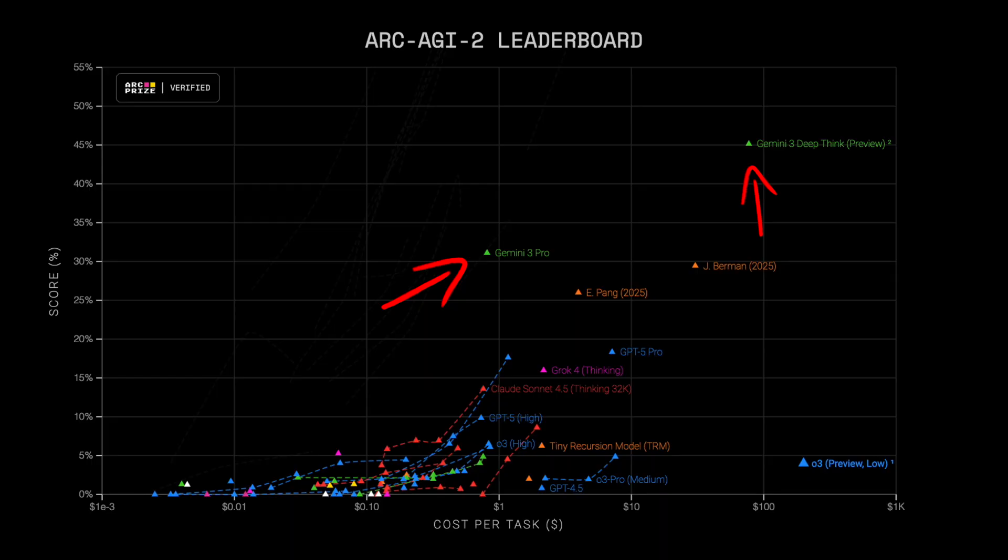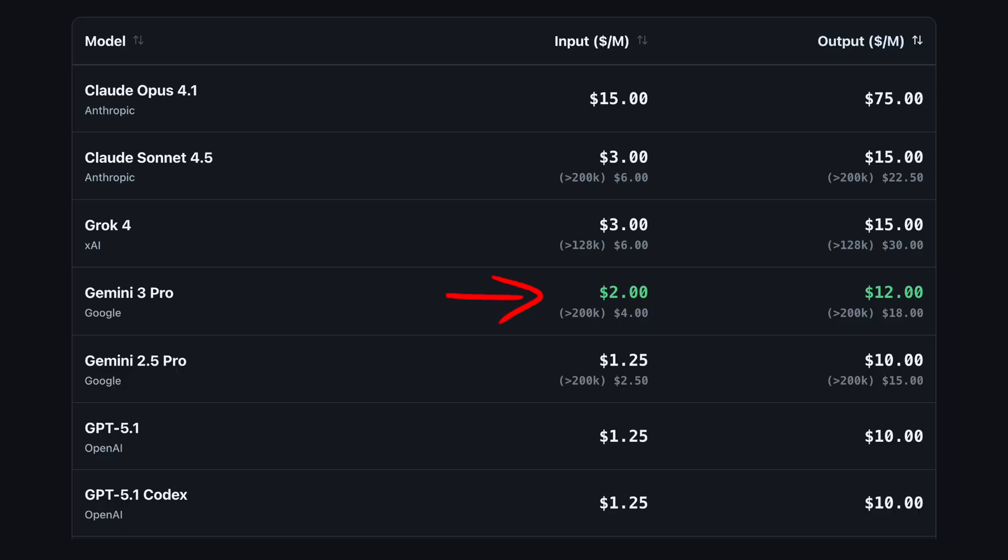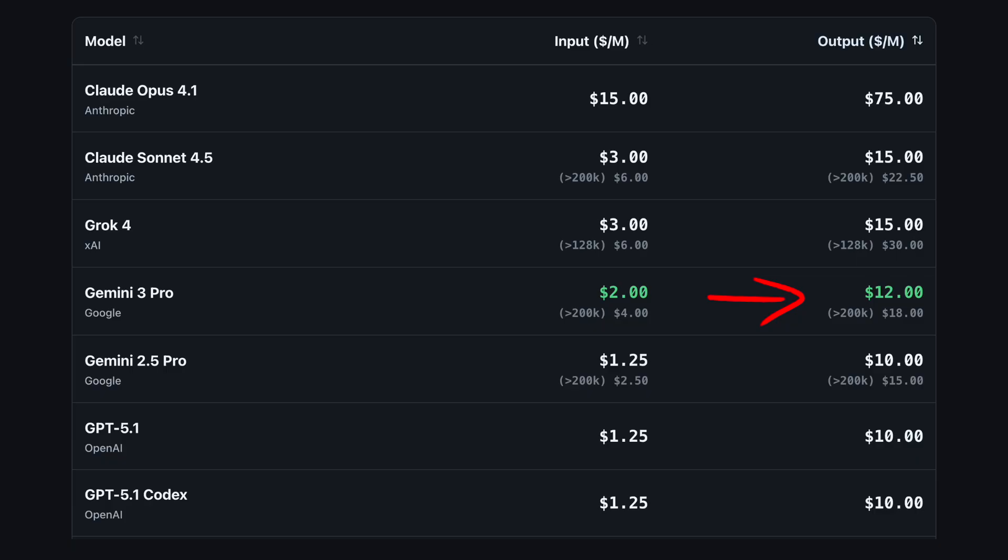The ARC AGI benchmark is where Gemini 3 had an absolute win — it is miles above the rest, especially when you use Deep Think mode. As for pricing, it is a slight increase from 2.5 Pro: $2 per million input tokens up to 200,000 tokens, then $4 for larger inputs, keeping the million token context limit. Output is priced at $12 for under 200,000 tokens and $18 above that. So it sits in the middle — cheaper than Claude but slightly above GPT 5.1.